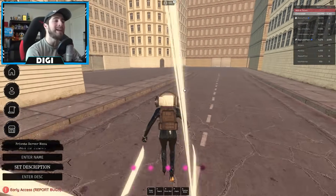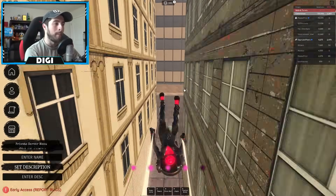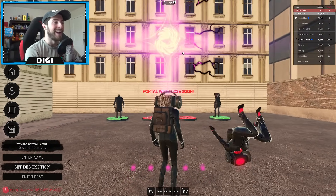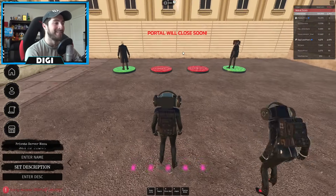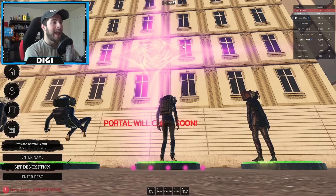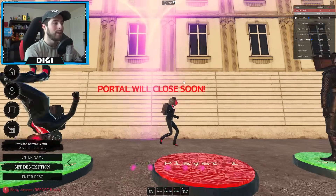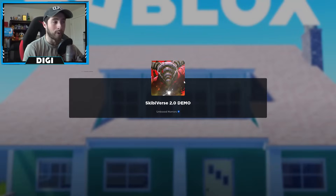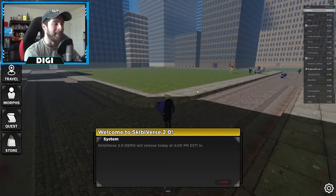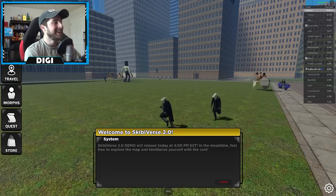If you have not completed the quest, you cannot go to the Skibbyverse 2.0 demo map. But right here is the portal — isn't it amazing? You need four people who have completed the map. This is how it opens up, and then all four of you can go ahead into that portal and it sends you into Skibbyverse 2.0 demo.